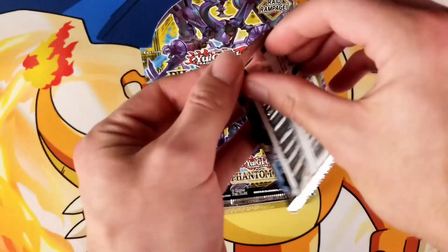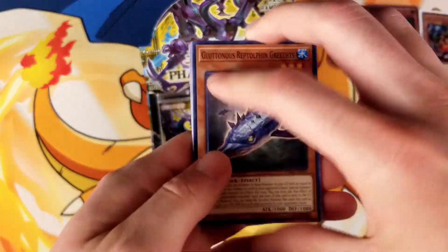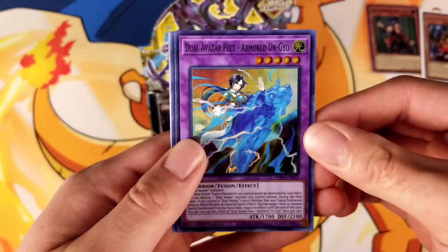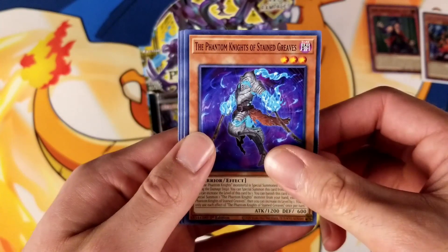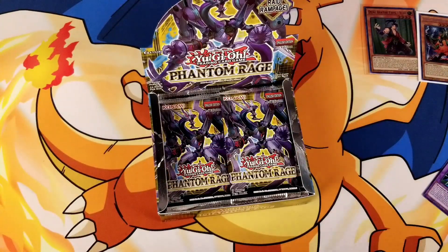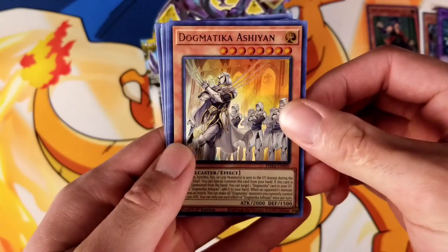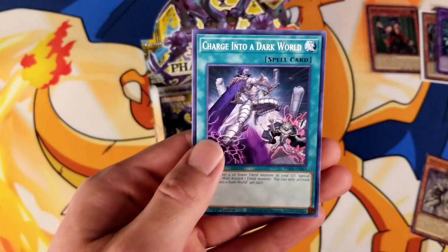Alright, next one. So we have Gluttonous Reptolphin Grithus, Arcana Reading, Raider's Unbreakable Mind, UA Locker Room, Super Rare Dual Avatar Feet Armored Ongyou, One or Eight, The Phantom Knights of Stained Greaves, Awakening of the Possessed Rasenryu, and Jack in the Hand. Virtual World Shell Jaja, Dual Avatar Compact, Infernity Conjurer, X-Season Port, Super Rare Dogmatica Acheon, Infernity Paranoia, Infernity Wildcat, Dual Avatar Return, and Charge into a Dark World.